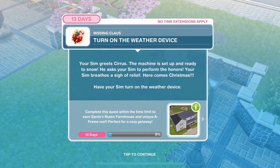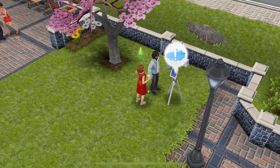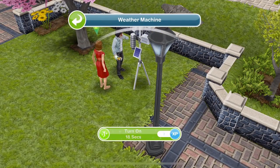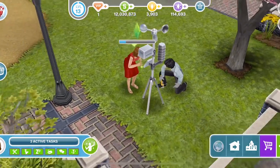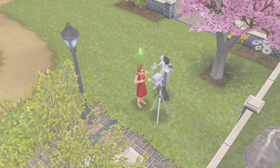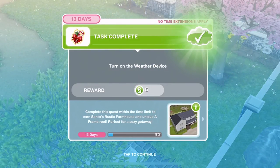Now turn on the weather device. Your Sim greets Cirrus — the machine is set up and ready to snow. He asks your Sim to perform the honours. Your Sim breathes a sigh of relief — here comes Christmas. Have your Sim turn on the weather device. Click on the weather device and turn it on — it only takes 18 seconds. Turn on the weather device.